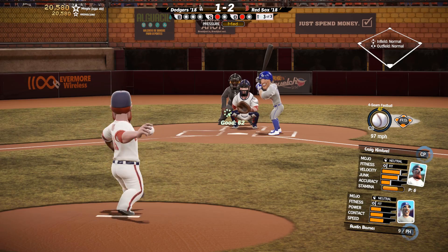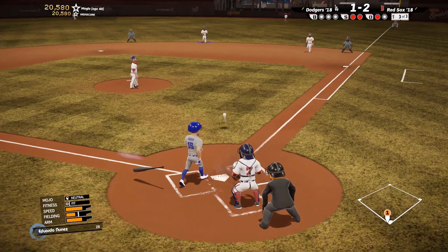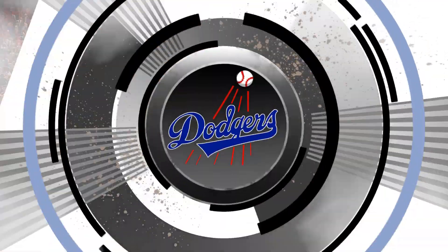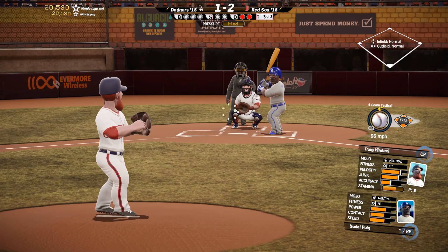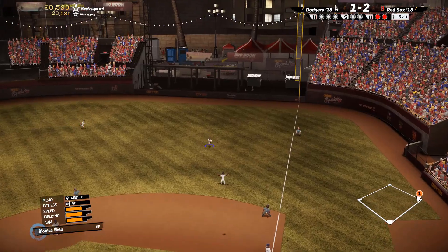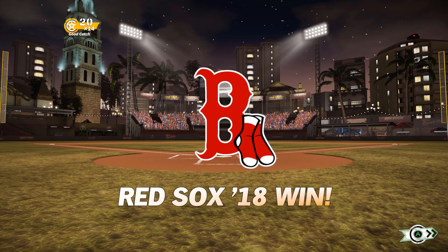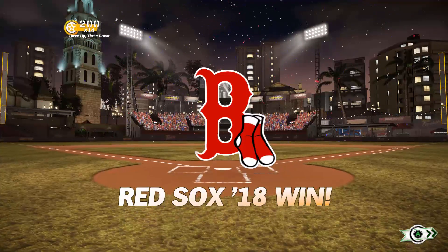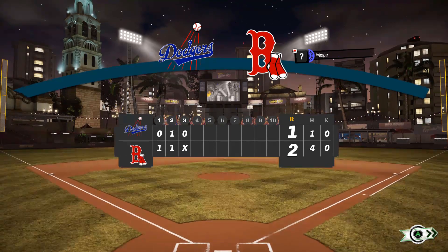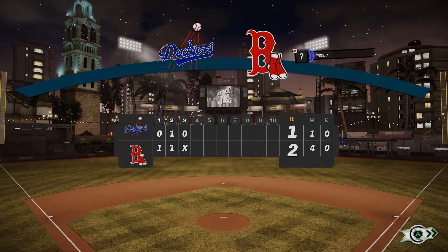Austin Barnes up to bat. Ground ball, close play, got the out — two outs. Let's get this final out against Puig. Looks like it's going to be a fly ball to the shortstop — that is the final out, Red Sox win! If you guys like this video and you want to see more, like, comment and subscribe, and I will see you later.